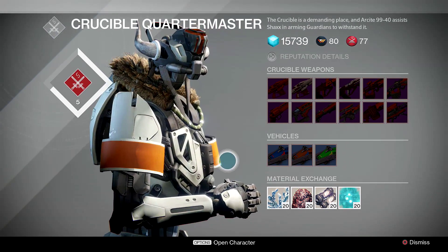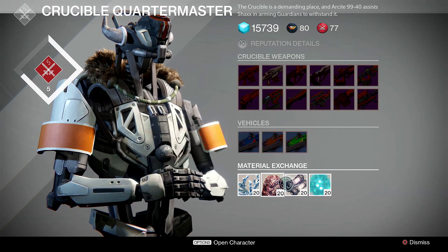You can buy 20 materials: your Spin Metal, your Relic Iron, Helium Filaments, and Spirit Bloom.